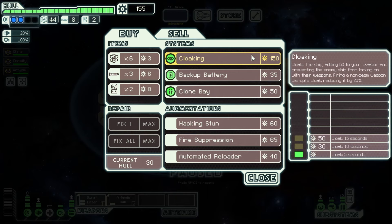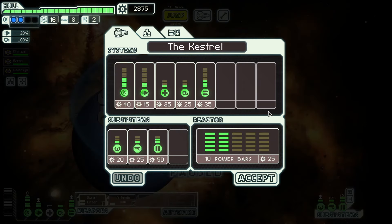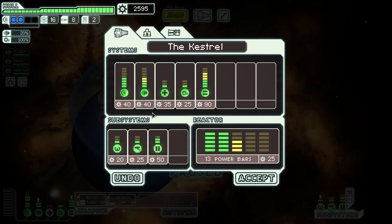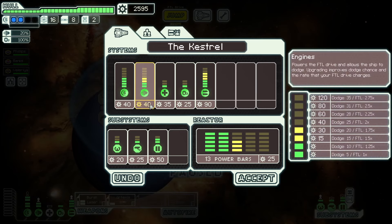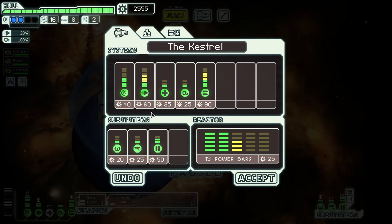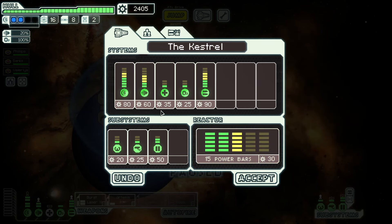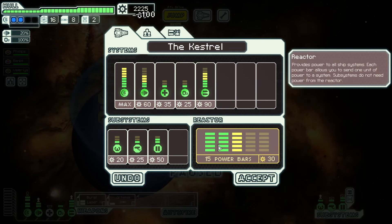Tip number seventeen: keep upgrading your ship. Over the course of the game you need to keep upgrading. Once you have another weapon you'll want to upgrade your weapon system to use it, and you'll do that again after getting additional weapons. The first couple of engine upgrades are cheap and worth having — level 4 engines are fine for the whole game, but don't get fixated on engines; it's much more important to invest in systems and weapons. The third shield is a great upgrade, though quite expensive — you might get this around sector 5. Eventually get the fourth shield too, but that can wait until the end of the game.